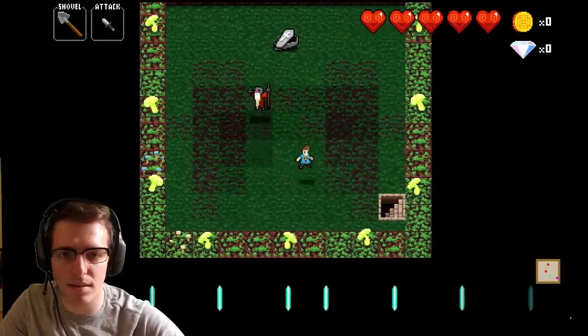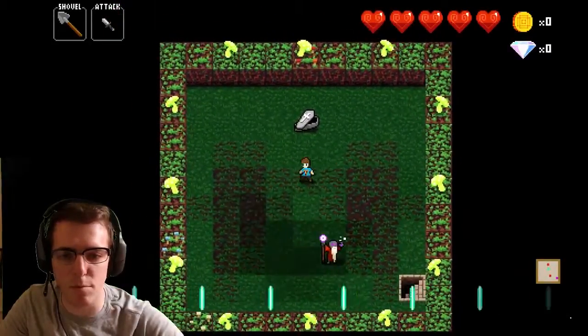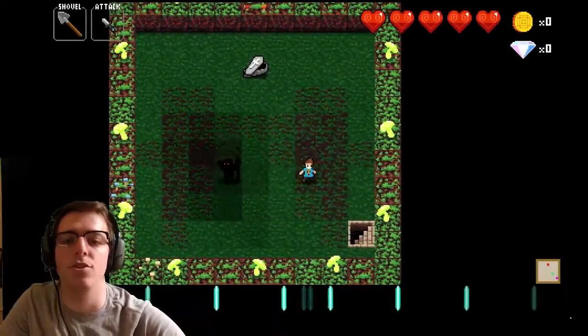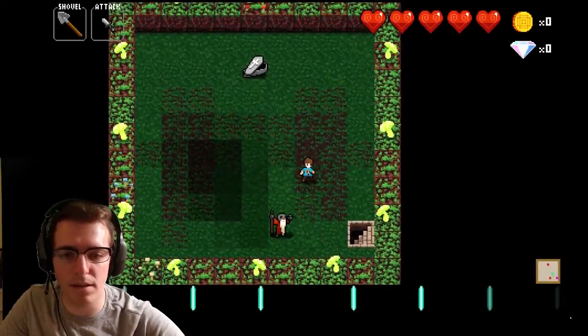The Black Skeleton Mage is just simple arithmetic. He has 3 hits and he moves every 2 beats. You don't want to get hit by him, so you can't kill him without moving after hitting him. I use the same method as with the other Skeleton Mages — I wiggle back and forth.